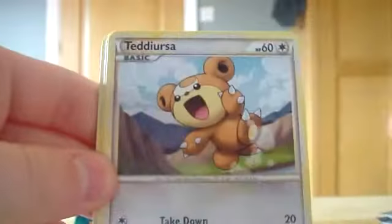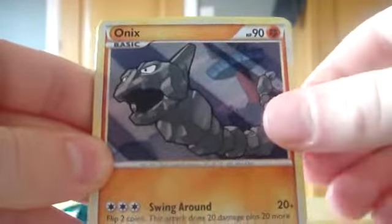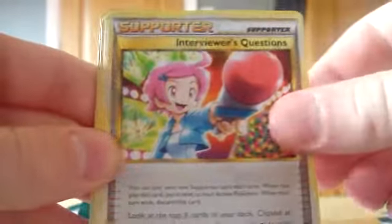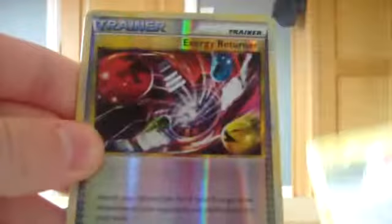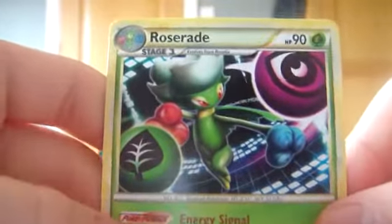Alright, next pack — I'll get this open pretty quick so we can get all the packs into one video. In this pack we have a Natu, a Teddy Ursa, Carnivine, Weedle, an Onyx — sweet artwork on that — a Wartortle, Interviewer's Questions, Plusle, a Reverse is Energy Returner, and our rare is a Roserade. Really sweet artwork on that — loving the artwork on these cards, really nice.